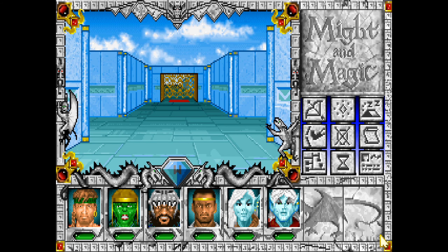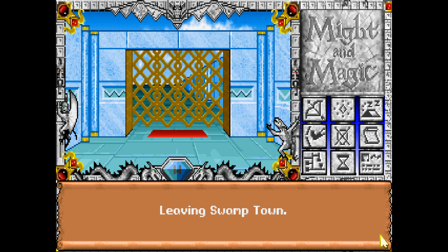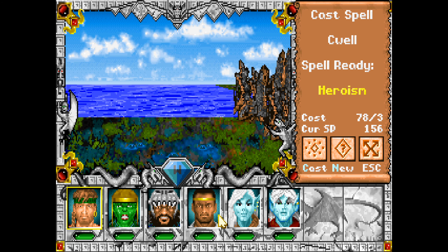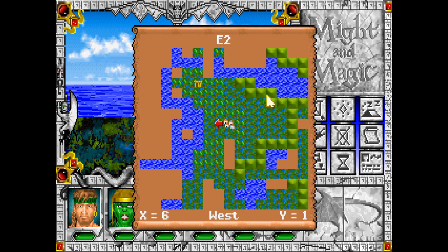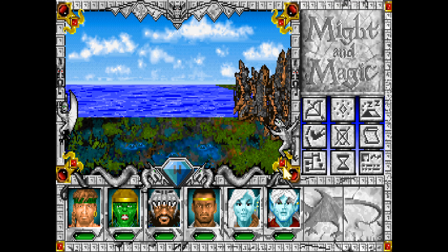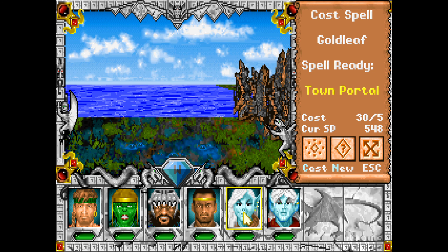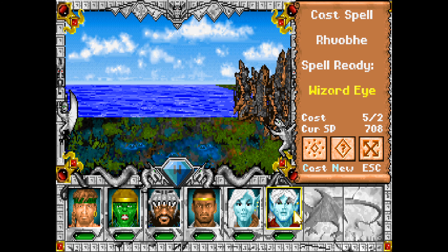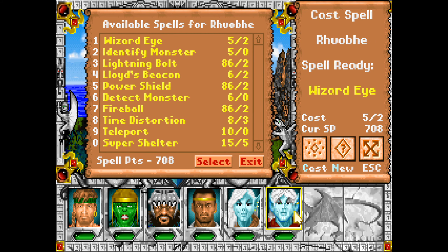We won't be actually doing anything in the swamp. I think we've basically done everything — well, we haven't done everything we can here. Let me have a look at my map. I wish I could scroll this. There's a pyramid out here, and we did the dungeon here. There's that one minotaur spawn; I'm curious to see whether or not we can take that thing now.